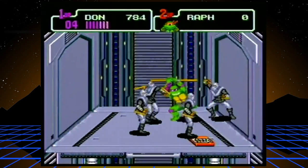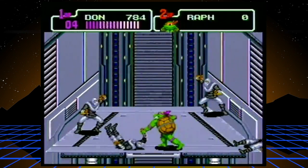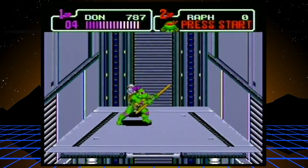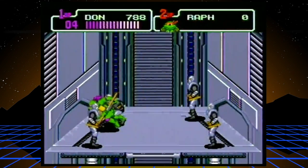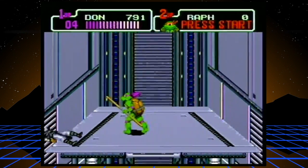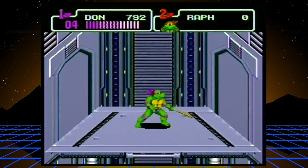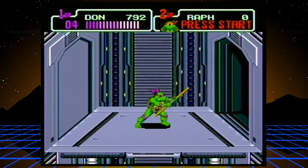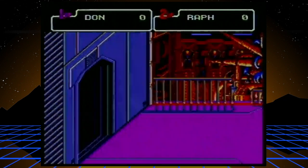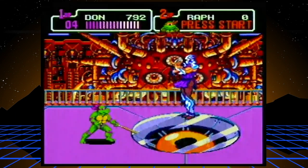They just start glooping into existence like the T-1000. I'm gonna go ahead and grab that pizza. I think this is the last wave of enemies. Now Super Shredder looks very menacing — he is incredibly easy. On hard mode he's very fast so there is some challenge there, but in normal mode it's insanely easy.